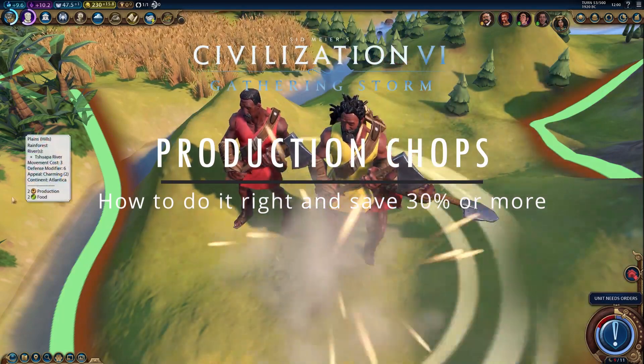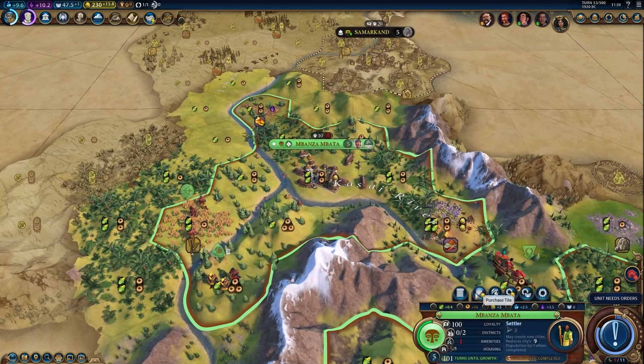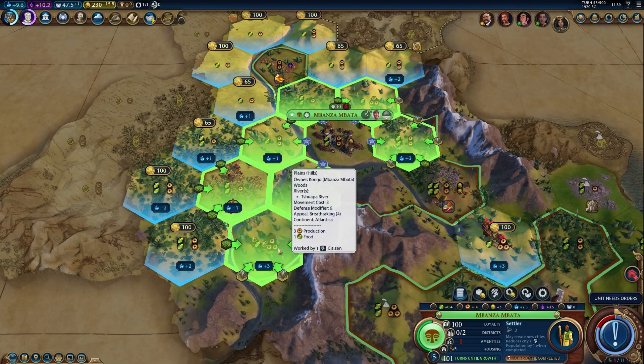How to use the production from the tile you're putting the District of Wonder on? For example, here we have a nice little tile with woods on it — a pretty good spot for a campus. I can't put a campus there right now because it'll destroy the woods and I'm not going to get any production out of it.